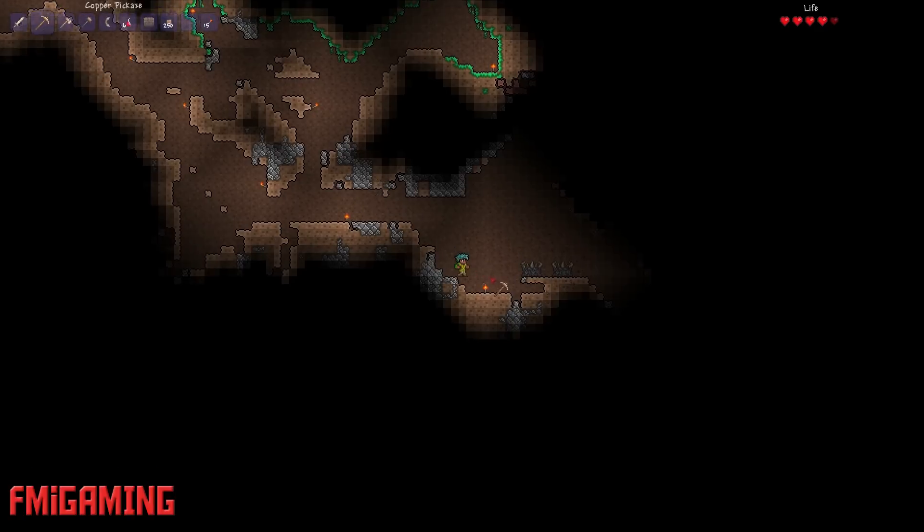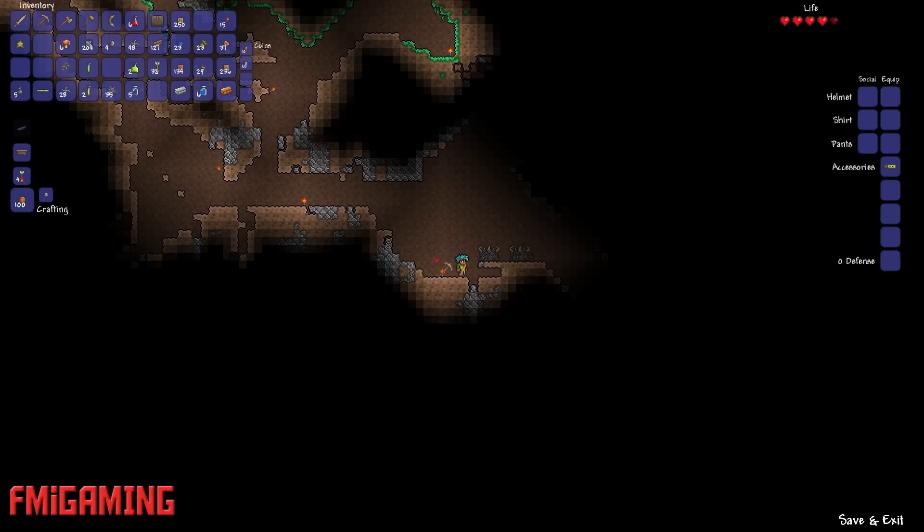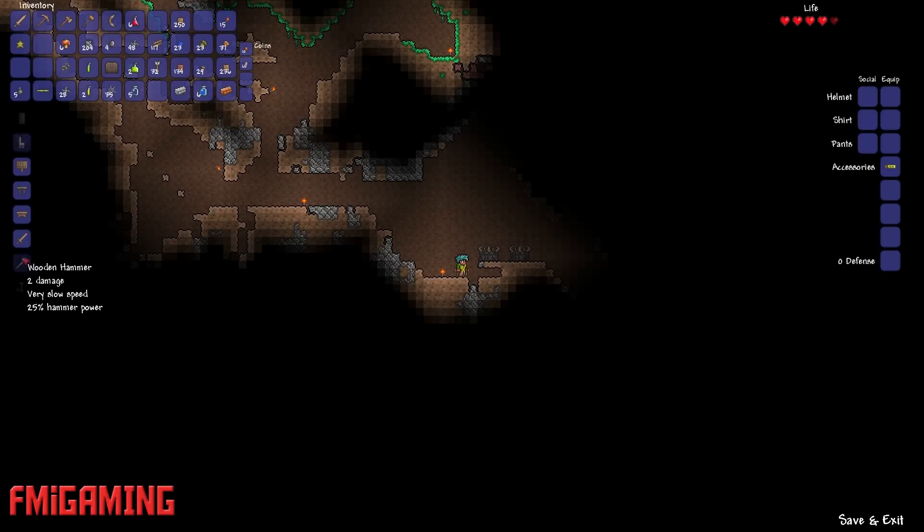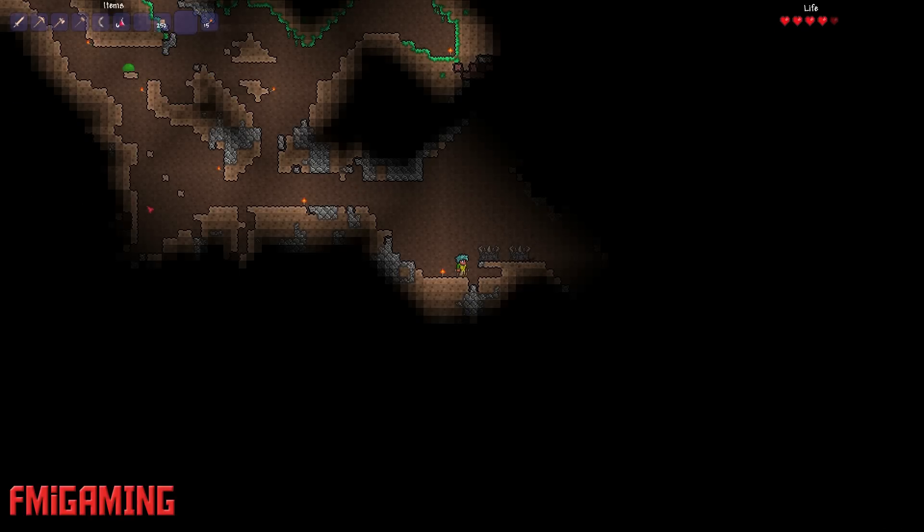Oh yeah, give me that copper coin! Yeah! Let's see, we got a crafting bench right here. Let's place the crafting bench, because apparently you can craft different things if you're near these. Maybe I'm being led astray. What do you need for this? Wood. Just wood. That doesn't help me. I need to figure out what to use for making better stuff.